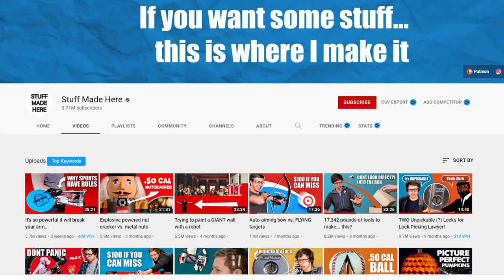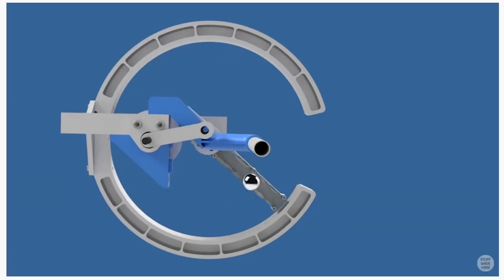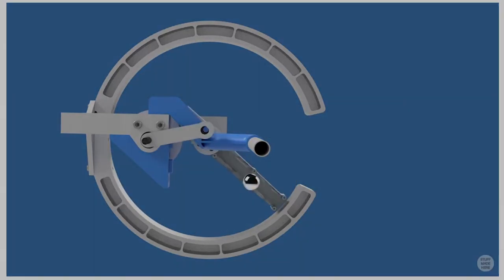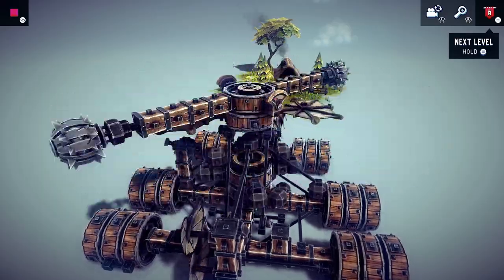Just when I thought I was out of ideas, I was watching one of my favorite YouTubers, Stuff Made Here. He used all the tools in a shop to make a little slingshot, and one concept was using centrifugal force to propel a ball. So that's what I'm going to try. Look at this behemoth — let's go ahead and wind it up and see what happens.